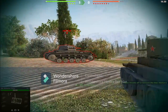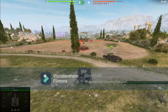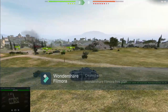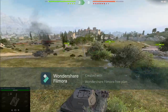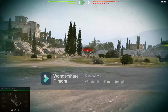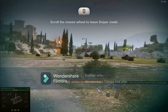Critical hit. Enemy is hit. Enemy armor is damaged. Enemy is hit. Scroll the mouse wheel to enter Sniper mode. Penetration! Scroll the mouse wheel to leave Sniper mode.